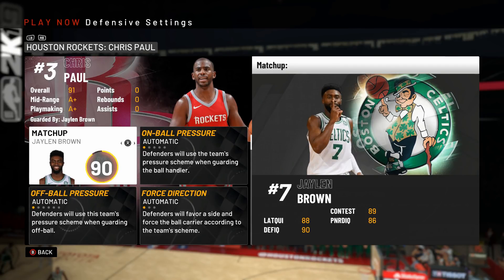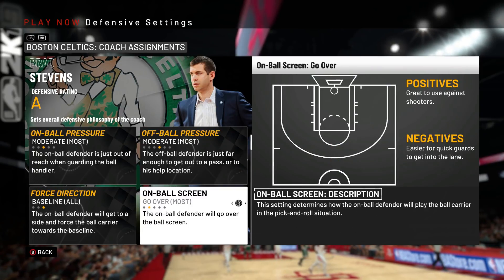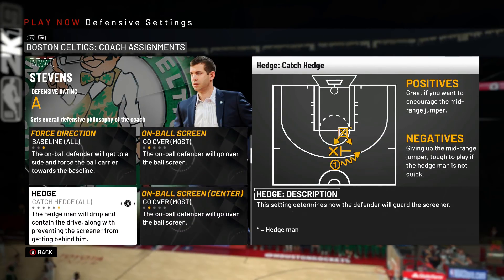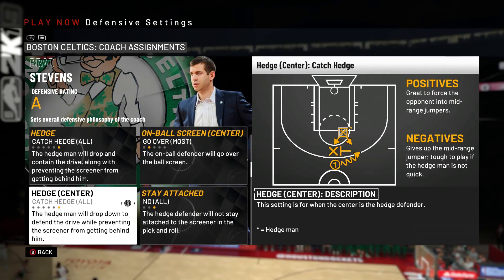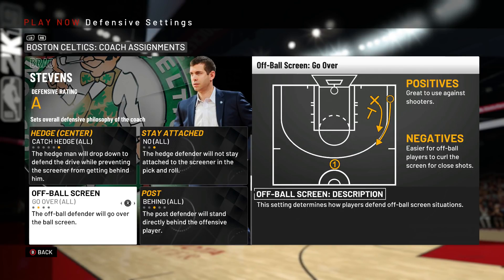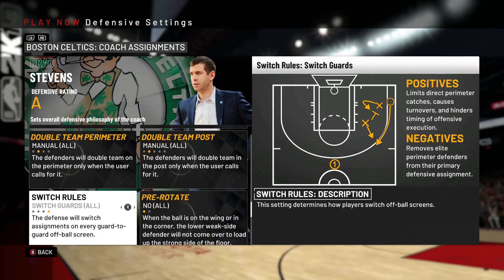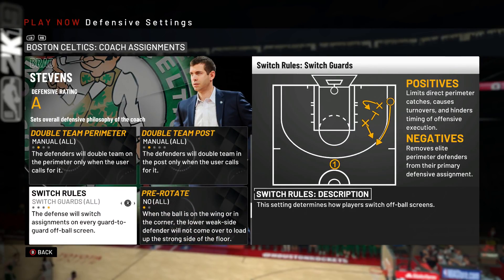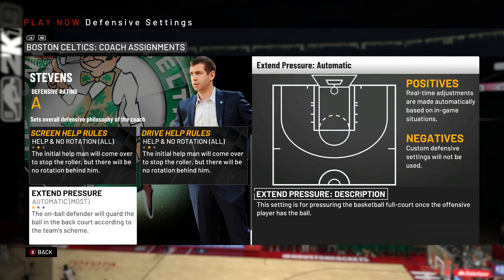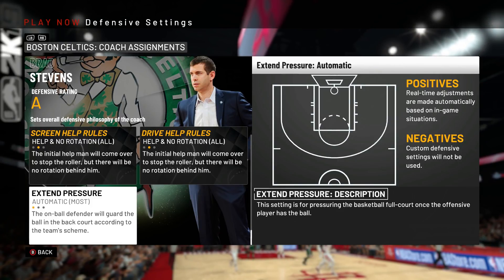Now these aren't the be-all end-all settings for the game, but these are the ones I've had the most success with. I will make another video if I find a better method to defend against pick and rolls or off-ball screens. The key though is you just want to take away what your opponent does best and force them into other stuff. I remember reading somebody say Bill Belichick forces opponents to play left-handed — he doesn't let them do what's most comfortable. Don't let them use their good stuff.